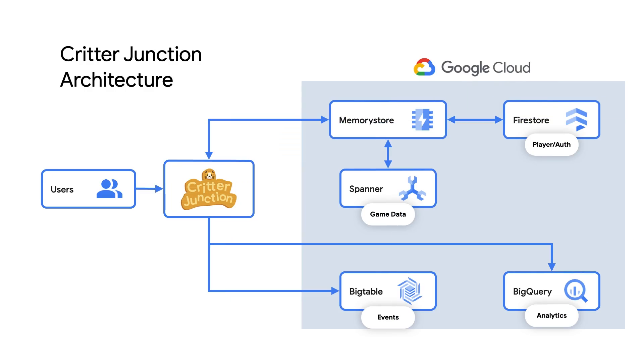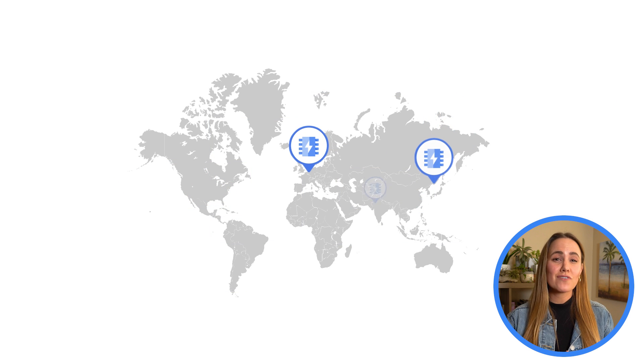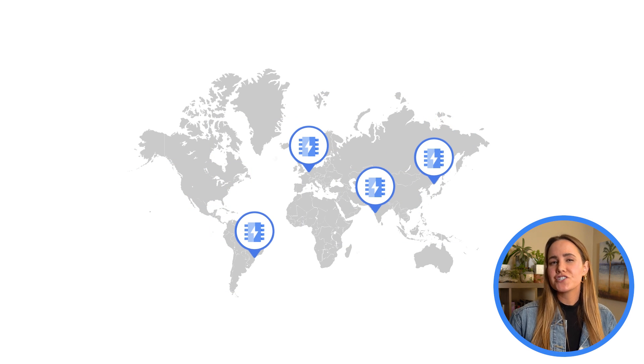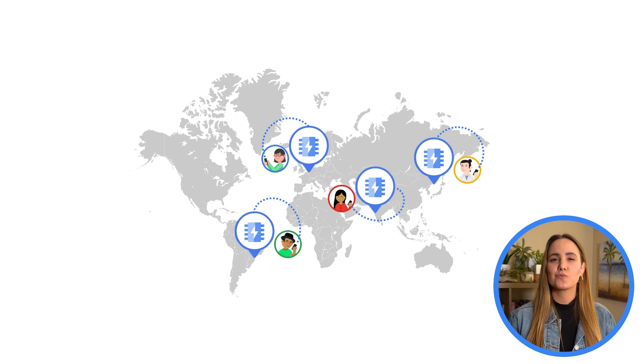As you can imagine, Critter Junction's game accessed some data sets more than others — leaderboards and player profiles to name a few. To prevent lag in the UI and maintain a quality user experience for this frequently used data, Critter Junction went with Memorystore, a fully managed service that uses Redis to store in-memory data, creating a regional in-memory cache that speeds up access to frequently queried data and improved scale and performance as demand grows. With Memorystore for Redis, Critter Junction was able to start small and increase the size of their instances without downtime by monitoring usage traffic and simply using the GCP console to make adjustments.